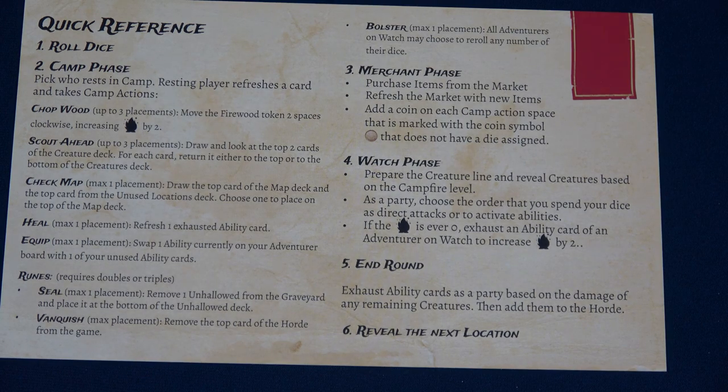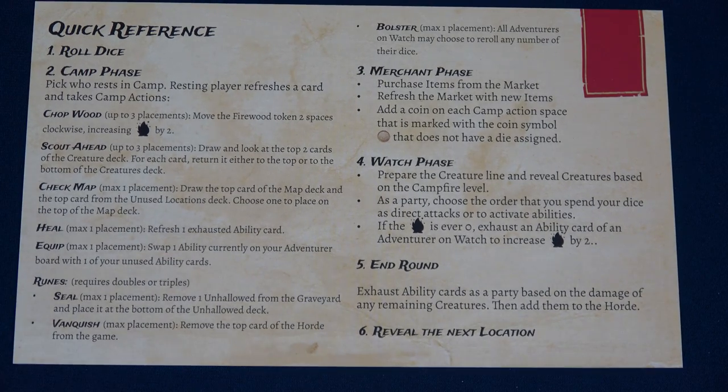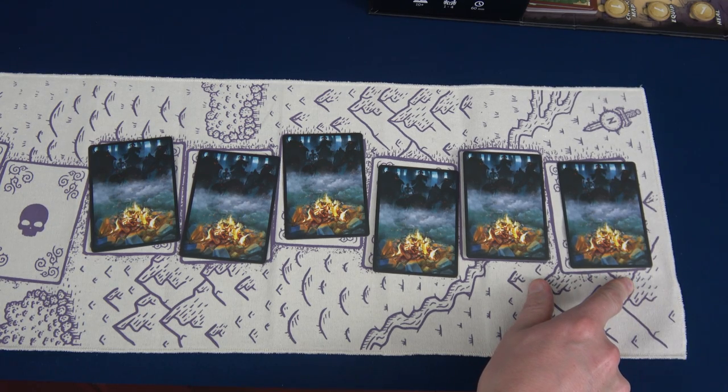Now we move to the watch phase. We'll prepare the creature line and reveal creatures based on our campfire level, which is two. As a party, we choose the order to spend dice as direct attacks or activating abilities. If the firelight ever goes to zero, someone on watch has to exhaust an ability card to increase fire by two. After all actions, any creatures not defeated deal damage to adventurers on watch and go into the horde. We have six creatures to deal with — our fire level is two, so let's reveal the first two enemies.